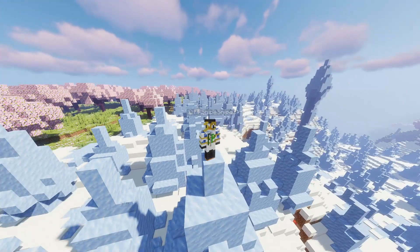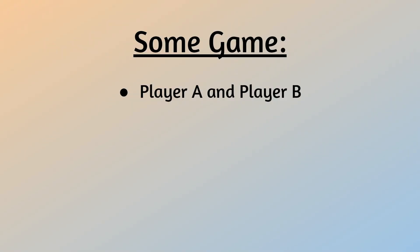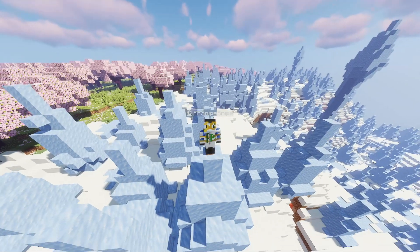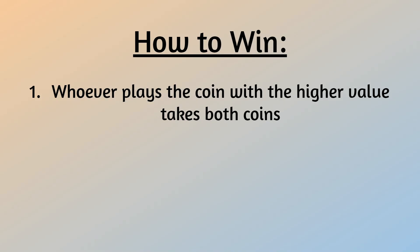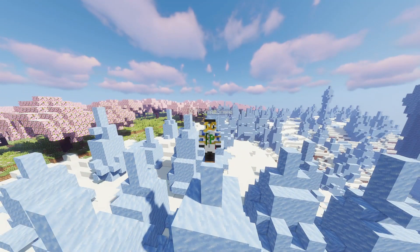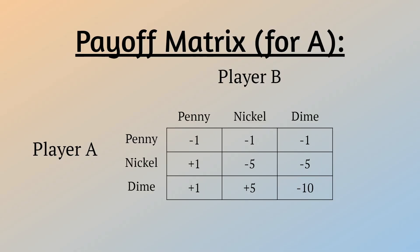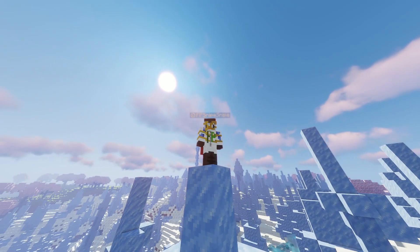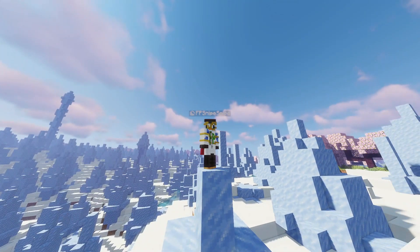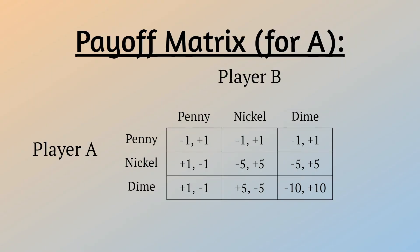Let's construct a game between arbitrary player A and player B. Both players have three coins — a penny, nickel, and dime. Each round, both players put out a coin at the same time. Whoever plays the coin with the higher value takes both coins, and if both players play the same coin, player B takes both coins. We can then construct a payoff matrix for player A. Each cell in the matrix shows how much A will gain or lose from each play — for example, if both A and B play nickel, then A will lose 5 cents. This is a zero-sum game, because no outside points are being added — adding B's gain or loss to each cell gives zero.